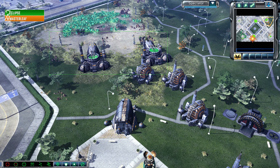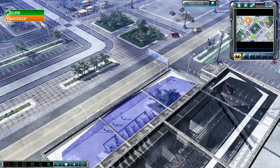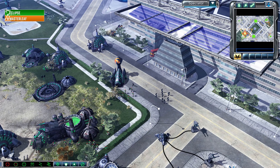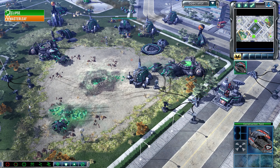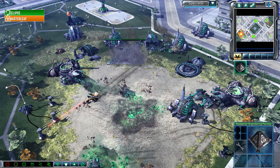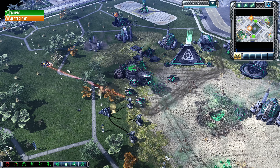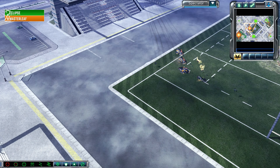The only thing Master Leaf doesn't have is the ability to detect stealth. These Scorpion tanks are just going to eat up Eclipse's Scorpions and grab some Harvesters while they're docked and unstealthed, but Scorpions are also getting distracted in the north. Master Leaf is not getting maximum damage because he's fighting these Shredder Turrets. One by one the tanks of Master Leaf do seem to be falling, though he's getting pretty good trades. Eclipse is absolutely in survival mode.